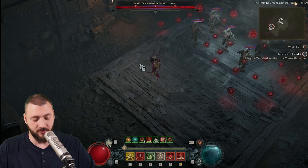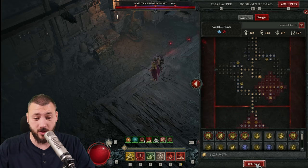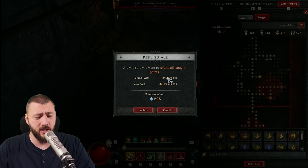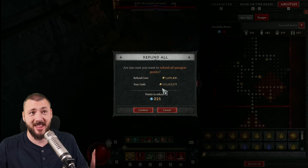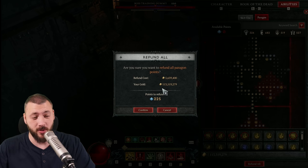Now there's one thing we can test here at least. That's very useful with the Paragon Refund, because right now I could press refund all — it would cost me 5 million, which is nothing because gold is going in like crazy. Well done on that one, Blizzard. Tree of Whispers gives you gold like crazy.